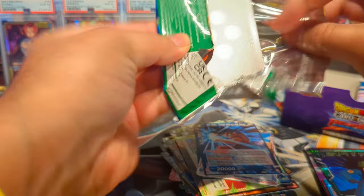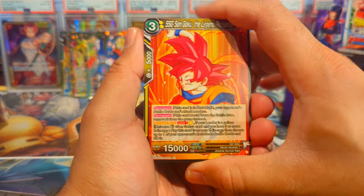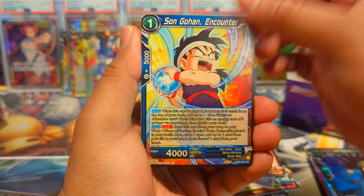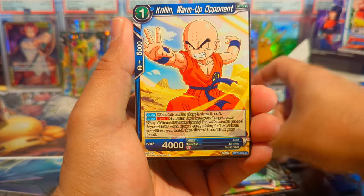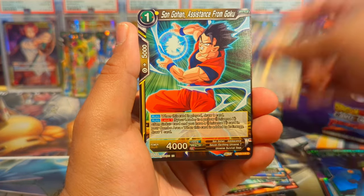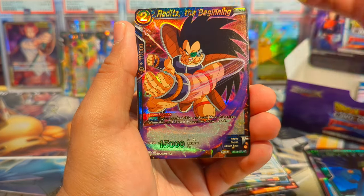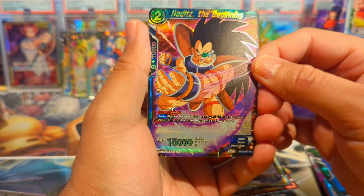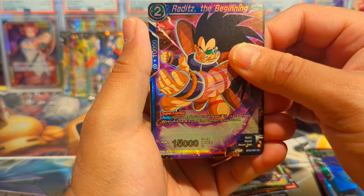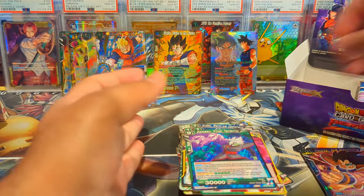Next pack — we have Super Saiyan God Goku, Gohan Sword of Hope, Mai, Hit, Trunks, Gohan about to do a Kamehameha, Raditz the Beginning looking pretty fire in the uncommon foil, and a Zamasu Final Tenacity as our regular rare.